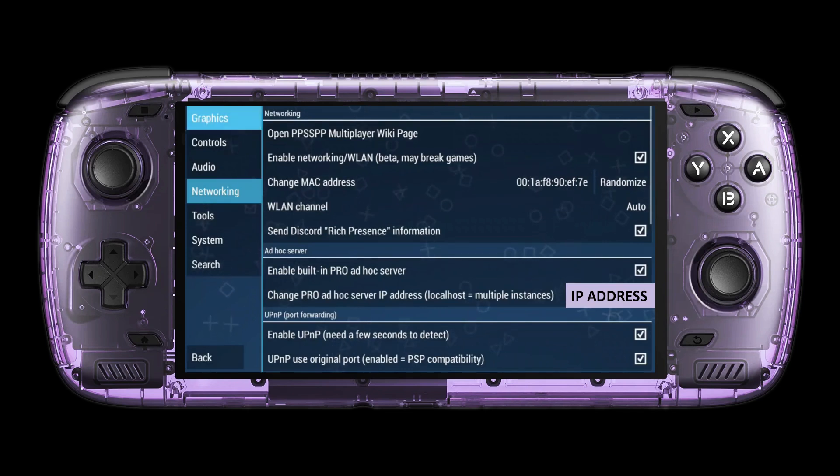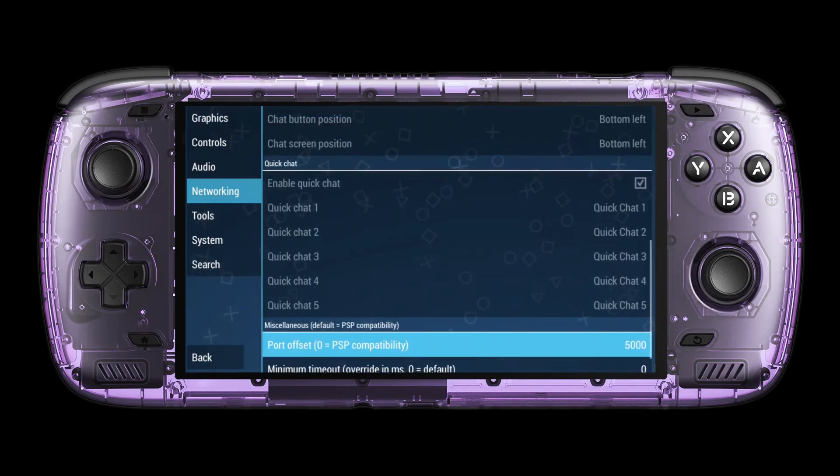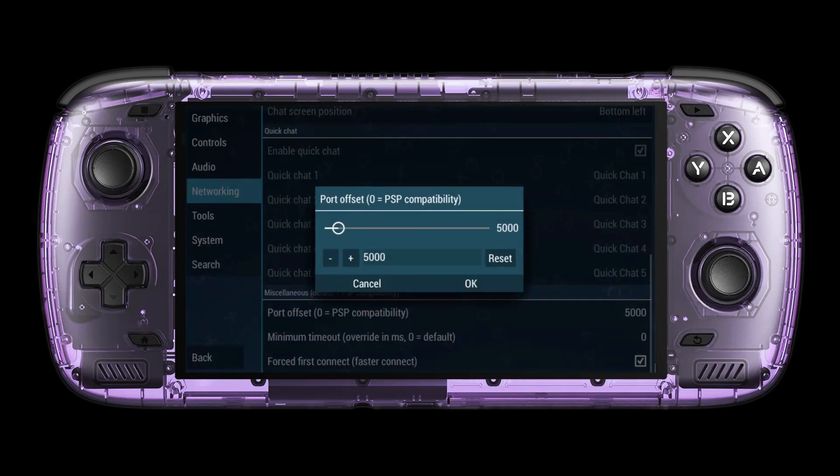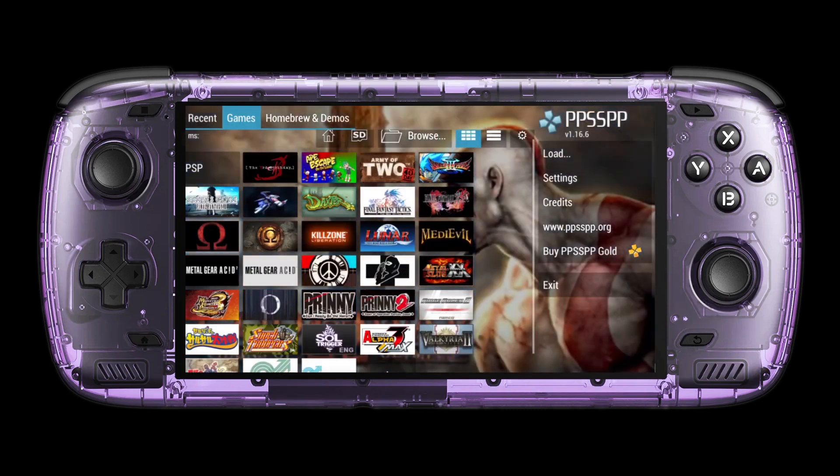Copy all my settings from this video, then set your port offset number to 5000. We are now ready to test some games.